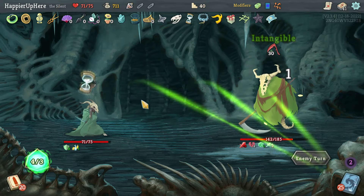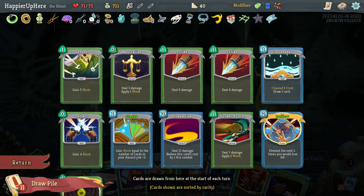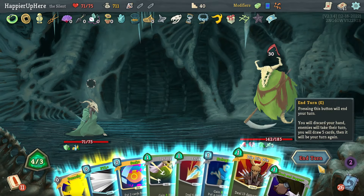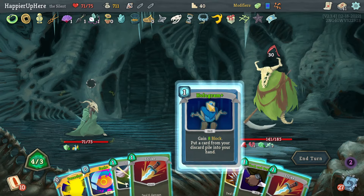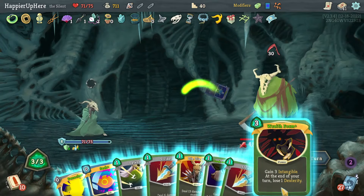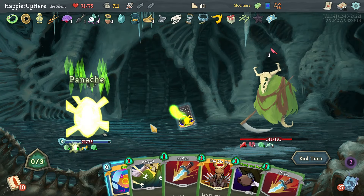Another big attack — I can get rid of the Pain which is really nice and I still have the Buffer. I could Hologram — if I do FTL I can Hologram the Wraith Form, which would allow me to be fully defended and save my Seek for later.